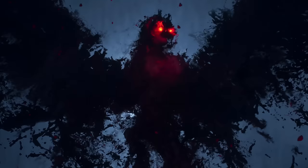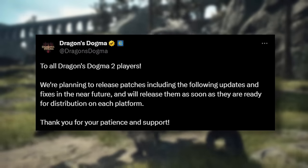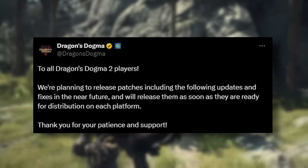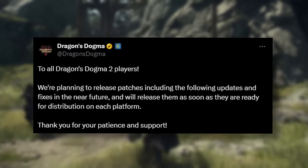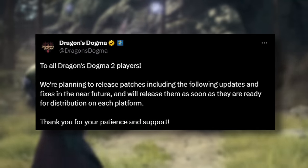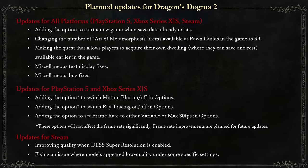Starting off, let's talk about the new update headed to Dragon's Dogma 2. According to their recent social posts, Capcom stated: 'To all Dragon's Dogma 2 players, we're planning to release patches including the following updates and fixes in the near future, and will release them as soon as they are ready for distribution on each platform. Thank you for your patience and support.' They then posted a graphic outlining the planned updates.